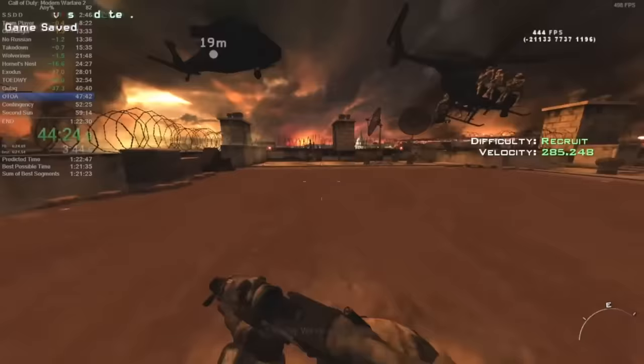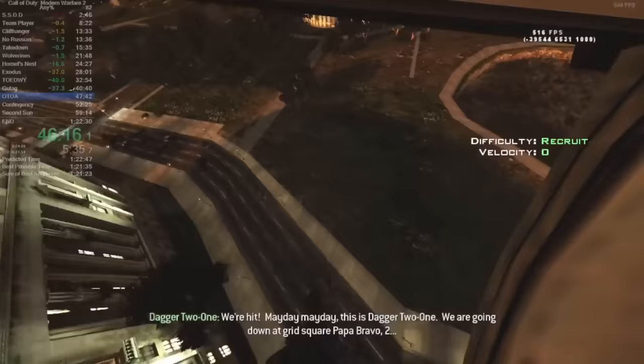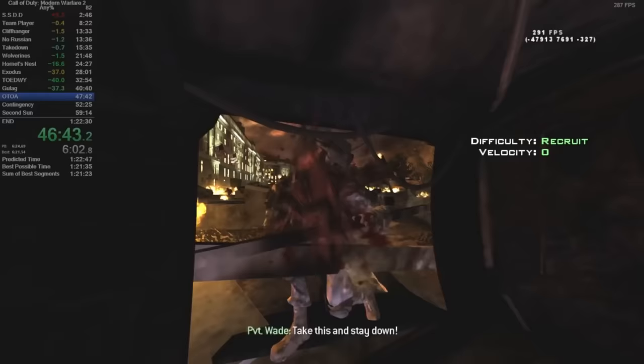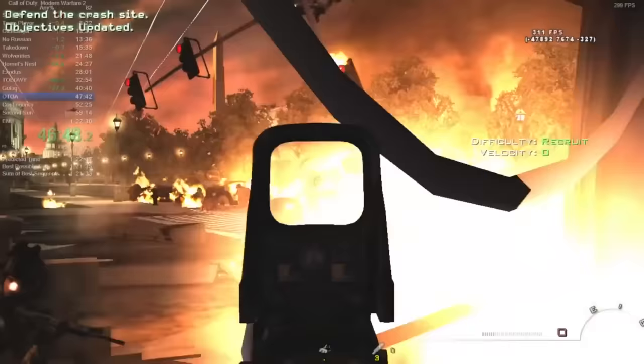Finally we run to the roof as fast as possible and enter the second helicopter. During the next 3 minutes nothing matters so we just have to sit back and wait. Our helicopter eventually goes down and Ramirez and several other rangers survive. Private Wade hands us an M4A1 with a full magazine but gets hit by a stray bullet in the process. The squad fends off as many Russian troops as possible with what ammo remains. After using up the last magazine Sergeant Foley gives us, a searchlight shines on us as the level ends.